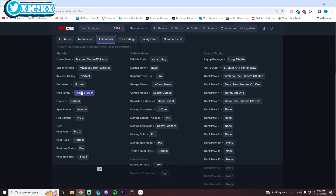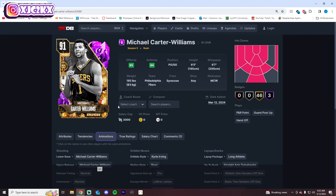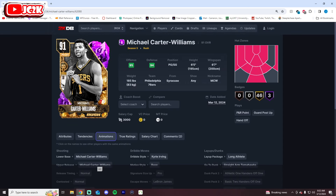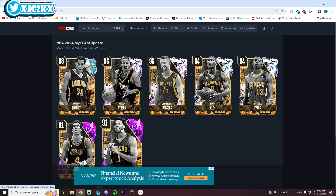But if his release is pretty good, Kyrie Dribble Style gives you a really nice go-to sig. That dribble style is kind of a little bit of a cheat code — it just makes dribbling a lot easier when you have that. So in general, I think the Michael Carter-Williams card is actually going to be pretty good. He's not insane, but he's not a terrible point guard option. He's just obviously not a top-tier PG either.